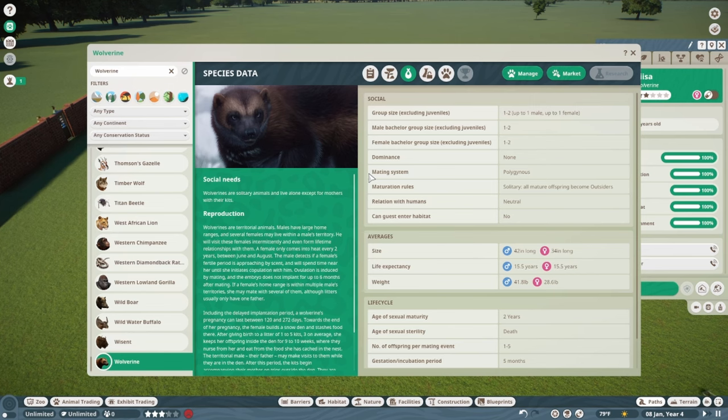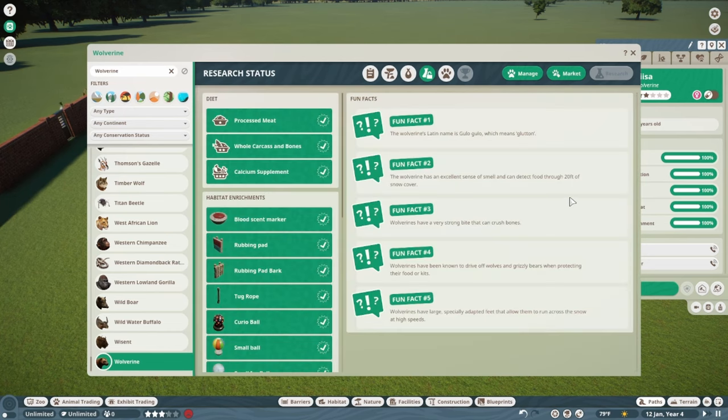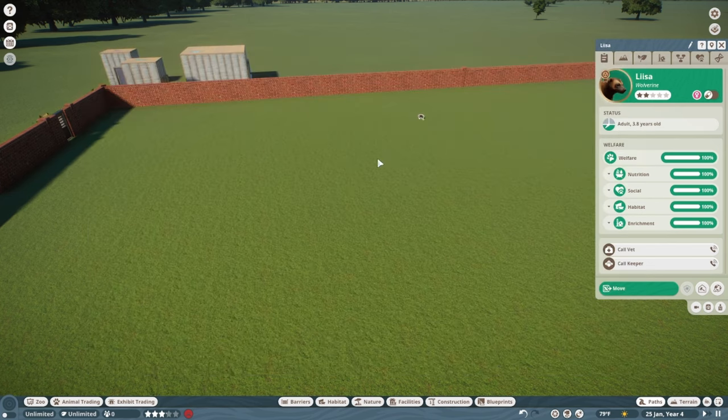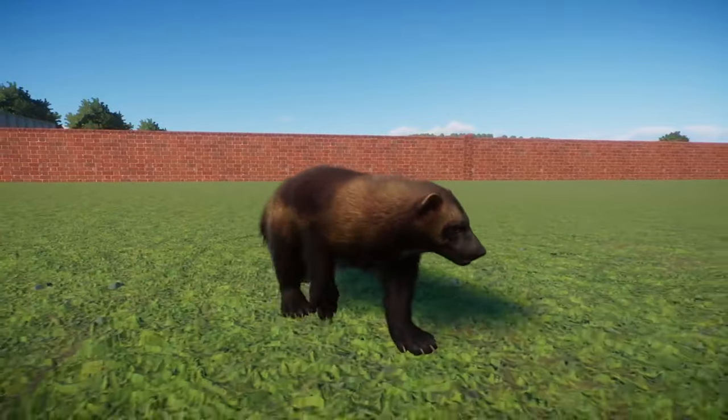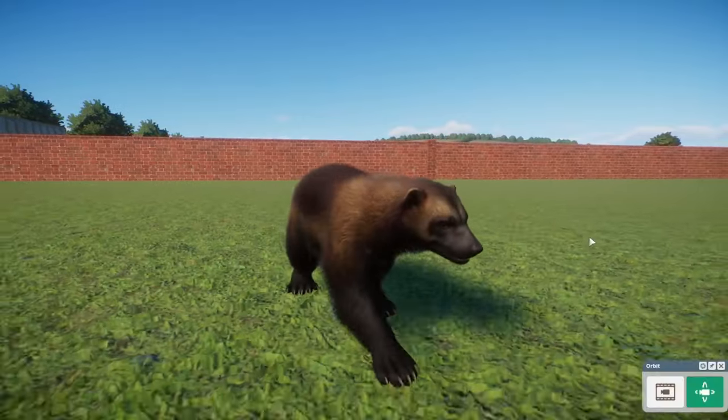Wolverines are solitary animals and live alone except for mothers with their kits. Group size is up to one male and one female — keep them separate unless it's a mom and kits. Fun facts: Gulo gulo means 'glutton' in Latin. The Wolverine has an excellent sense of smell and can detect food through 20 feet of snow. Wolverines have a very strong bite that can crush bones. They've been known to drive off wolves and grizzly bears when protecting their food or kits. They also have large, specially adapted feet that allow them to run across snow at high speeds.